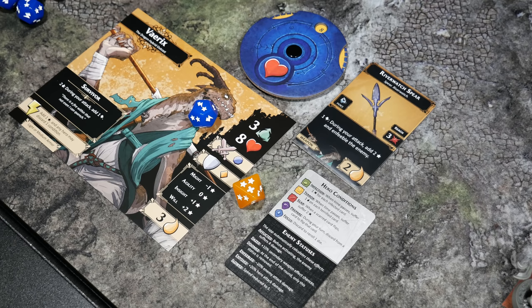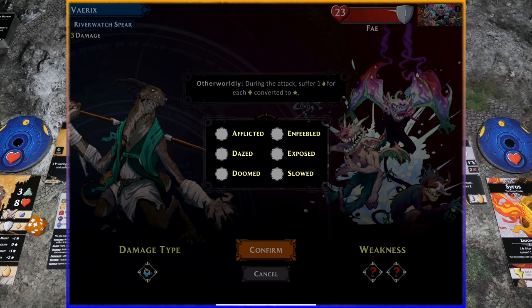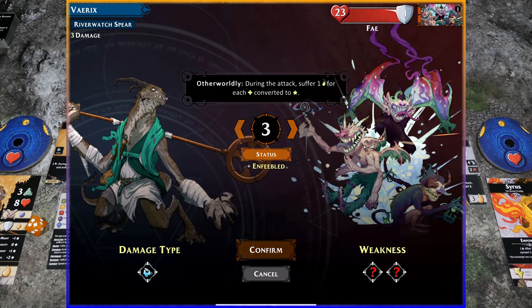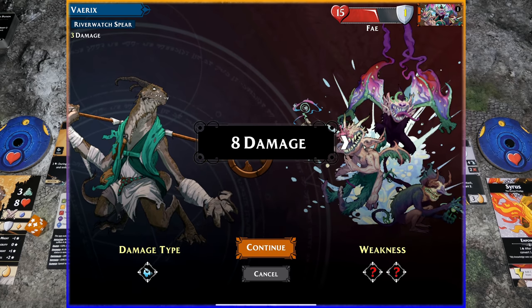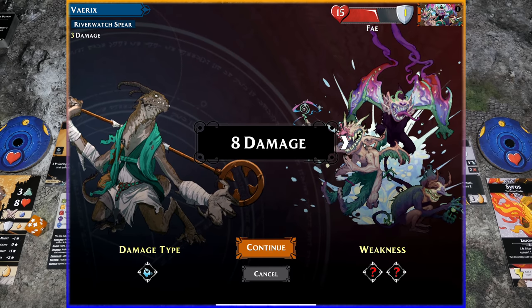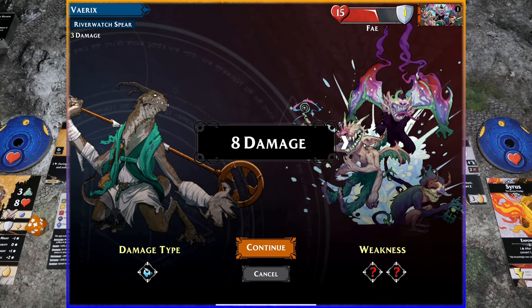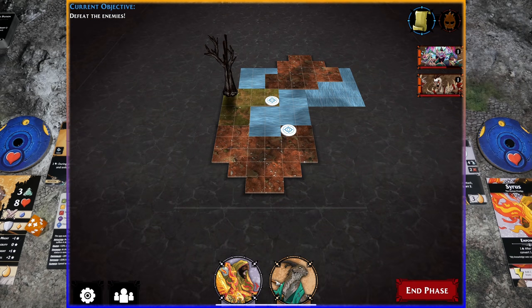One success from the die plus two successes from Enfeeble gives three total. Back in the app, we tick up to three and make sure to enable the Enfeebled status — we got eight damage through. Unfortunately, the damage type we're using isn't one of the Fae's weaknesses, so no advantage there. We need to keep trying different combinations to expose the weakness. Variks has now used all three actions and must stop, so Cyrus will come in to handle more Fae damage.